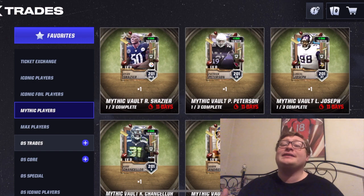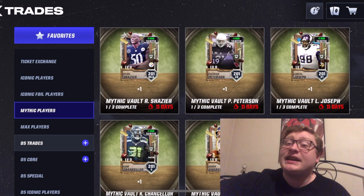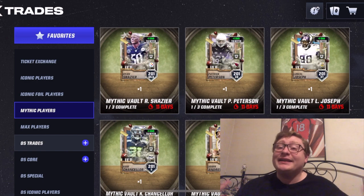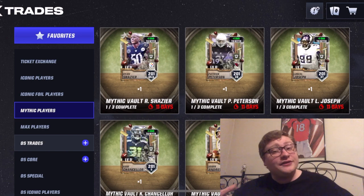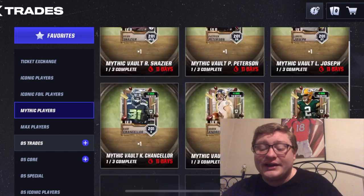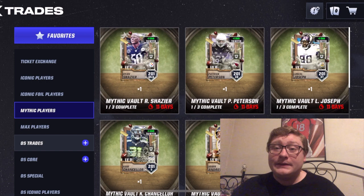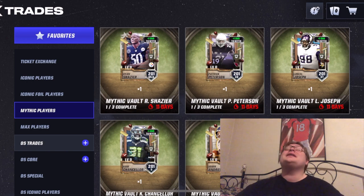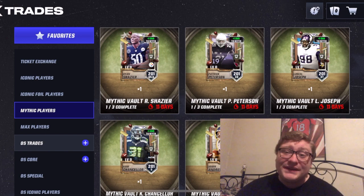If you want to see a breakdown step-by-step of every single player and every single set that you need to complete, click right here to see my recent video on how to get Cam Chancellor, because all the sets are the exact same. So if you know how to get Cam Chancellor, you know how to get Ryan Shazier, Patrick Peterson, Linval Joseph, or any of these absolutely incredible cards. So I think that's going to go ahead and wrap this one up — I just woke up to this and had to record a video the moment I was able to get my camera going.